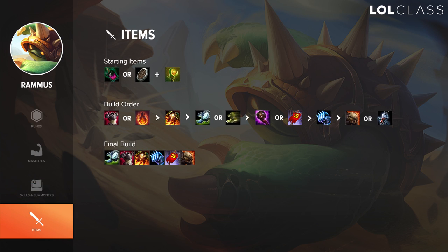For starting items on Rammus, you almost always want to go either Doran's Shield or Corrupting Potion because both give you a lot of sustain in lane. Corrupting Potion does more damage, but Doran's Shield is safer and you take less harass. After that you want to rush Thornmail pretty much, especially if the enemy team has a lot of AD. If your matchup is more caster-based and you need wave clear, you can get Sunfire first — but you also need to get Thornmail second and make sure you have those two core items, as those are your main damage and armor sources.